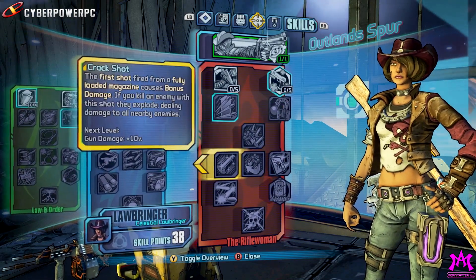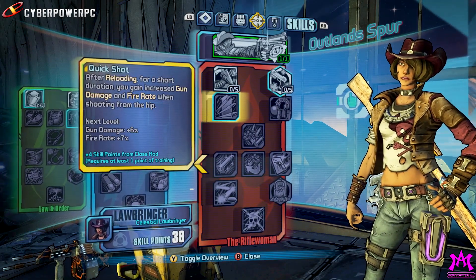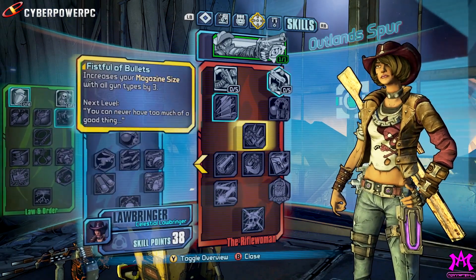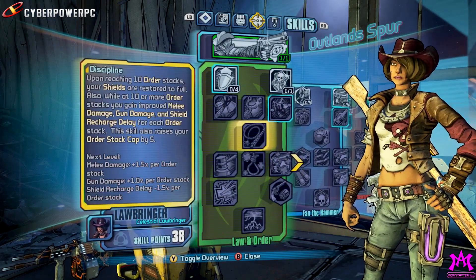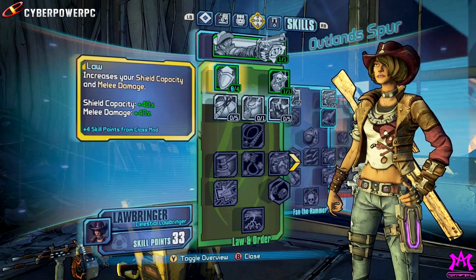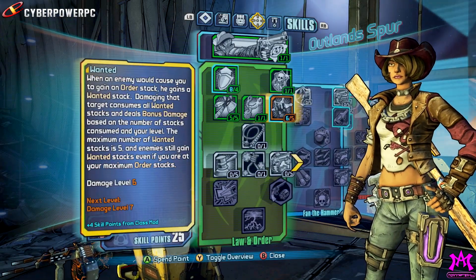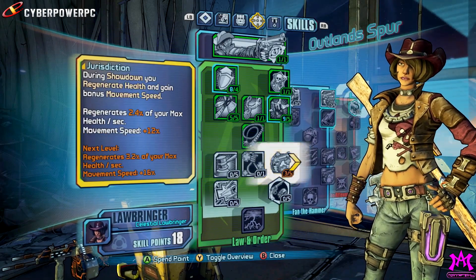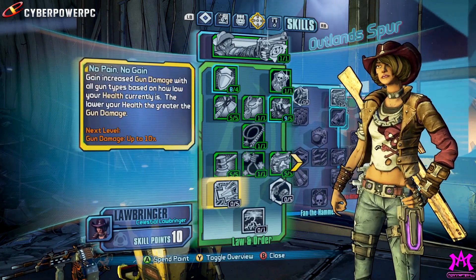The last skill tree is the Rifle Woman. This is very much our classic cowboy concept — it's all about run and gun, hip fire, headshots, a lot of fun. Today though, we're going to focus on the Law and Order skill tree. Law and Order really shows some of Nisha's personality — she takes a bit of pleasure in taking that pain and dealing it back to the bad guys. It's also very flashy because as she gets her order stacks from taking damage, Sheriff badge icons will pop up on the screen. Whenever you use her capstone with her melee, she'll do massive shock damage to enemies and it just lights up the room.